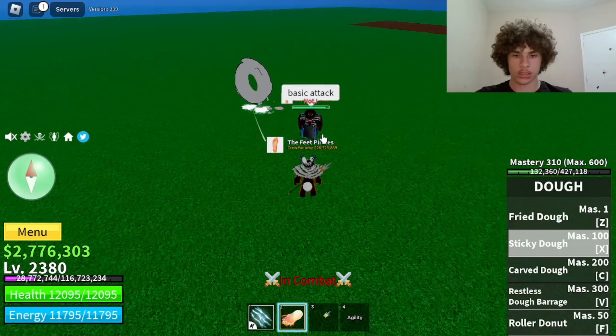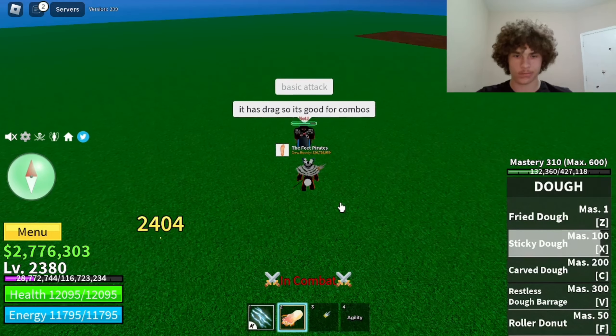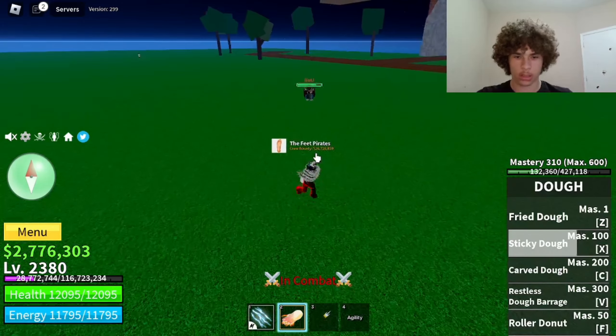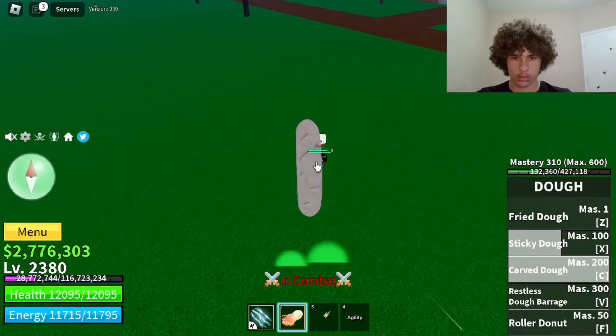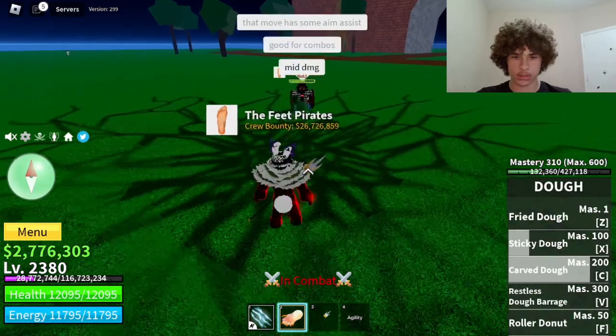Next move is Sticky Dough. That does 2,404 damage. Next move is Carved Dough — it's pretty hard to aim. That does 2,623 damage.